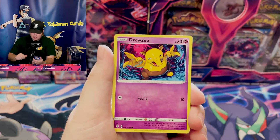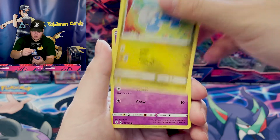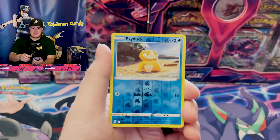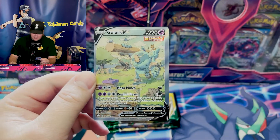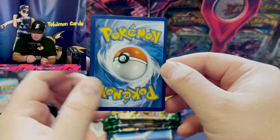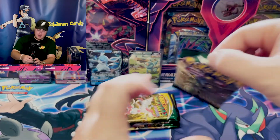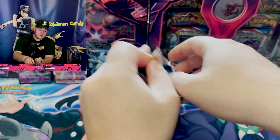I am right now very happy with how the pull rates are going for ETBs. I thought the booster boxes were killing it, but here we are on our second ETB and it has yielded very nice pulls. We've got an Entei holographic — nice! Crazy enough, I actually haven't pulled that holo with all the packs and booster boxes I've opened so far. This card looks off-centered, which means maybe we will get a secret rare, as it seems like a lot of the secret rares are off-centered in this set.